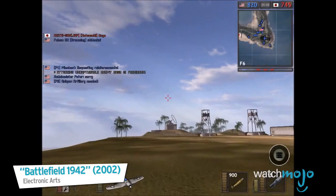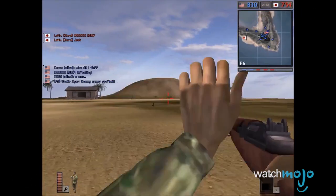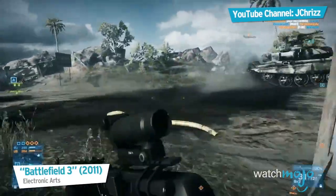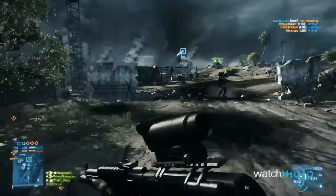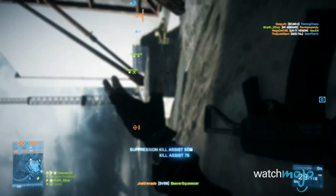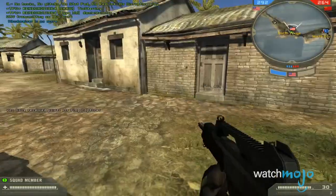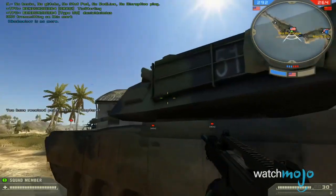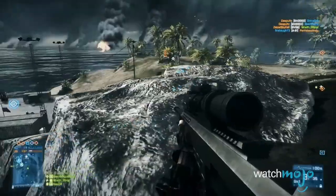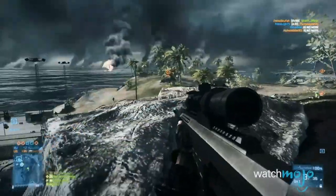When you think of Battlefield, one particular map should immediately spring to mind: Wake Island. This map has been captivating fans from its original iteration in Battlefield 1942, and has been remade and revamped numerous times due to popular demand. Wake Island has everything that makes Battlefield maps so interesting — it's massive, favoring both short and long-range combat; it's beautiful to look at; and the vehicles are versatile, complete with boats, jeeps, tanks, helicopters, fighter jets, or regular propeller planes, depending on the era you're playing in. No two games on Wake Island are the same, and its variety throughout the series kept it fresh and interesting.